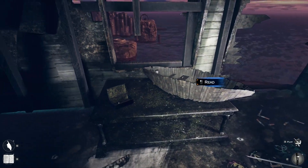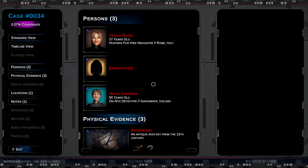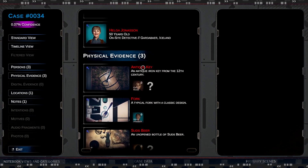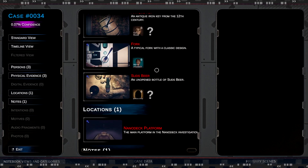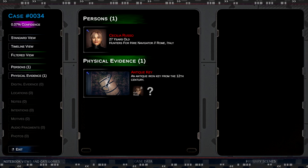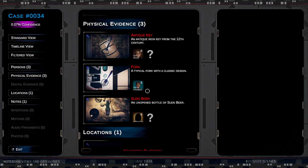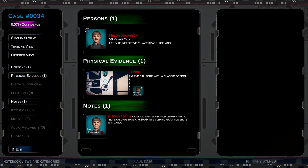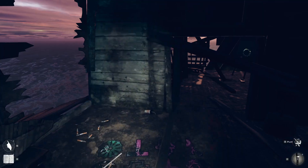After inspecting evidence, there's a notebook that can be used — it's a way to see a snapshot of everything you've encountered: all of the evidence, locations, and people. You can quickly filter by people or evidence, and it's just a way to quickly build a mind map. There's also a timeline view where you can see the order of events as you uncover them.